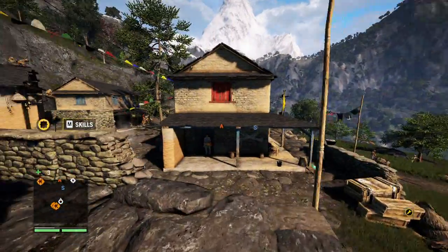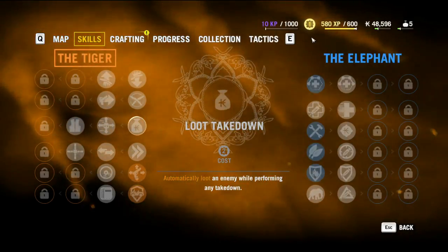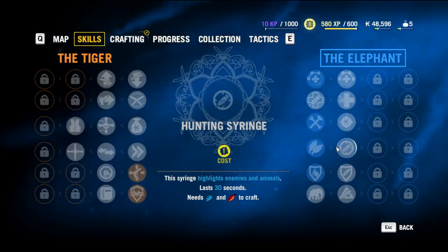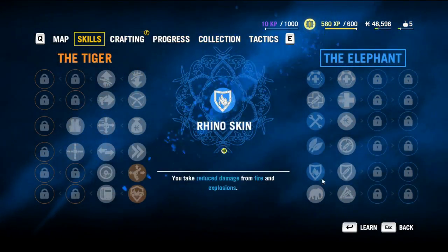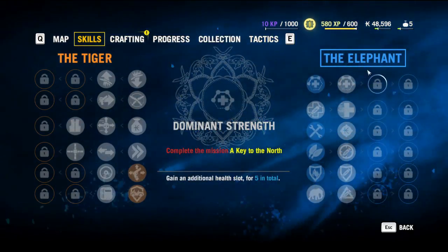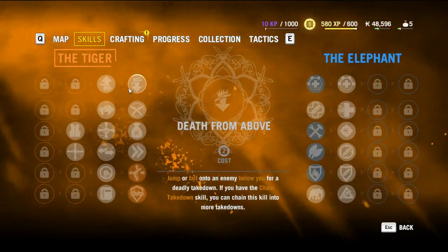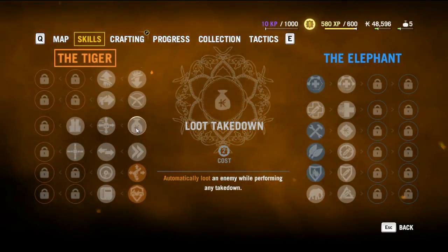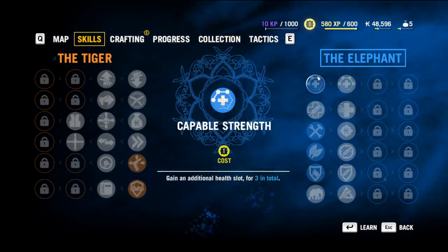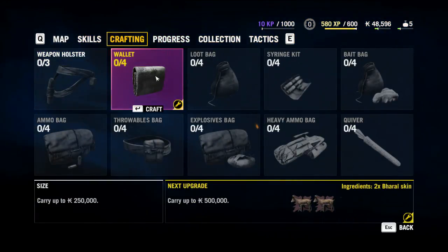We have one skill point. We have the elephant and the tiger skill trees. The elephant is more or less syringes and passive things, whereas the tiger is all of your combat stuff. Right off the bat we're going to go ahead and gain an additional health slot because that'll be pretty handy.